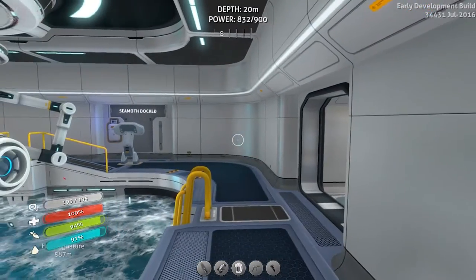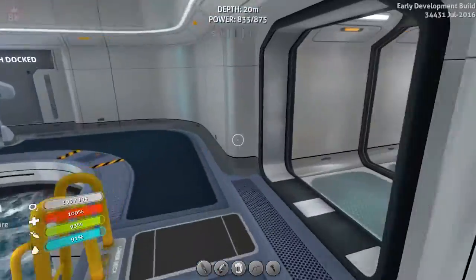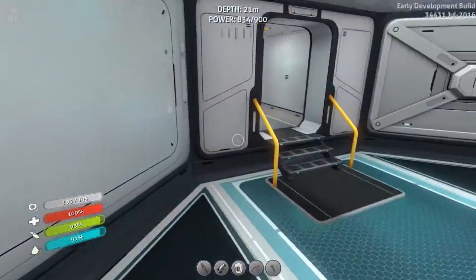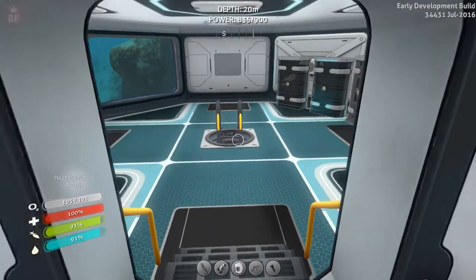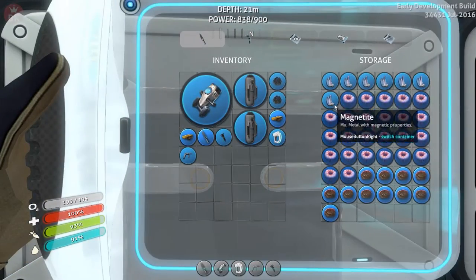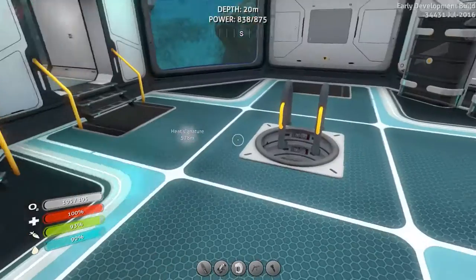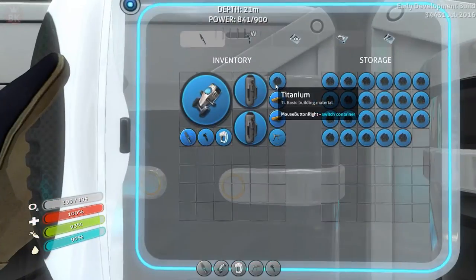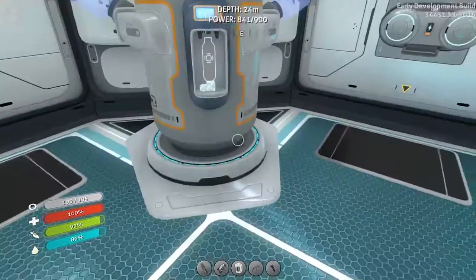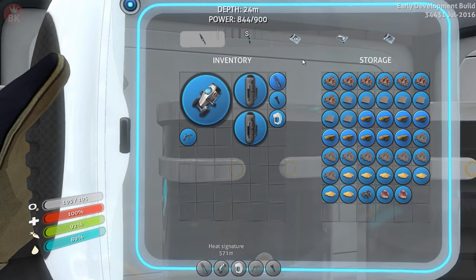So a couple of power transmitters would mean quite a lot of power. They're a bit expensive to build if you need more than one - it's going to be quite expensive. Let's go ahead and put some of these things back - the titanium over here. Let's go down into the storage and put the gold back.